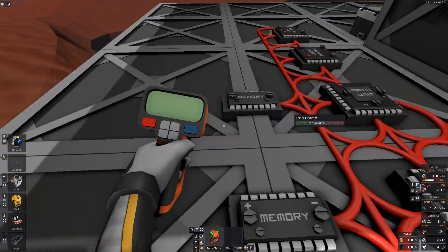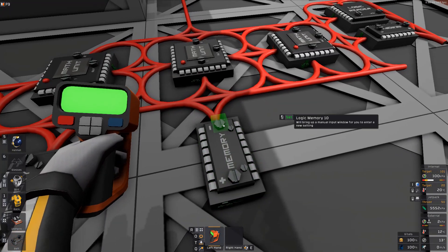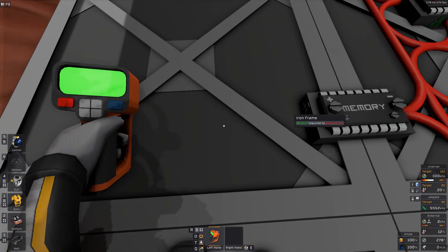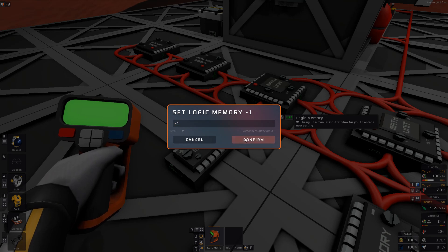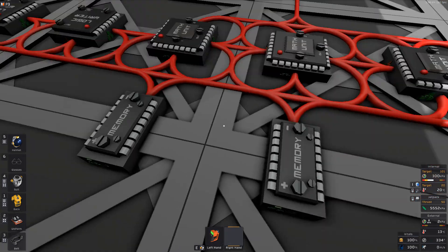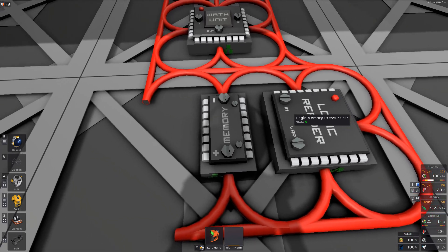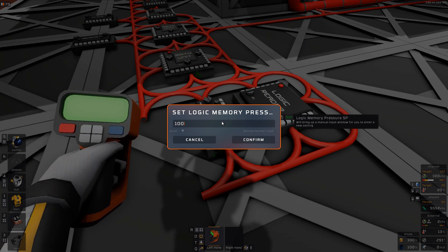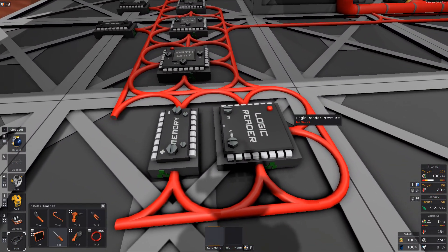We need these memories here. We have one that's just going to have the value 100 — change the name to 100. Then the other one is just going to have the value negative one. So this has the value negative one, this has the value 100. This will have the value of the pressure we want it to have — let's give it a value for now, let's say one megapascal.